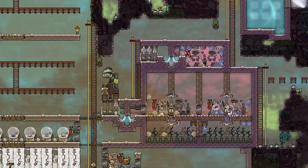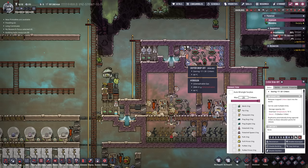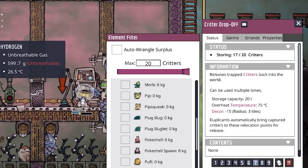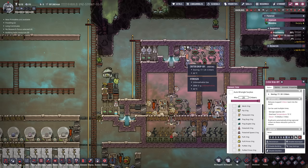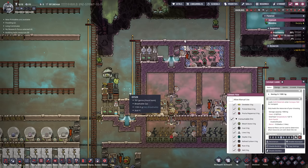Let's get started with the first thing on the agenda - our critter drop-off up here in our starvation farm. We have 17 out of 20 critters in here. As soon as we reach 20, the dupes will not put any more in because 20 is the maximum. We have to transfer the eggs in here and let them hatch. If they become critters, great; if they stay eggs, that's also fine.